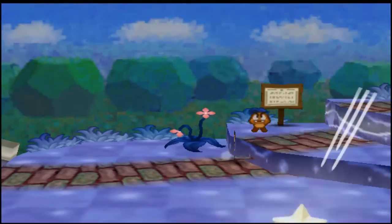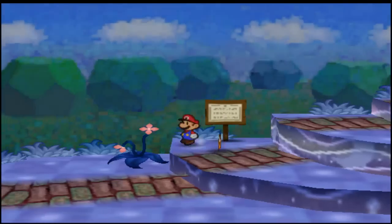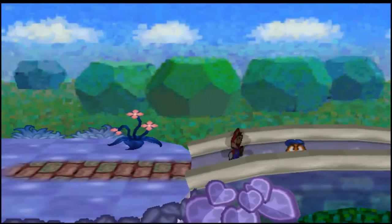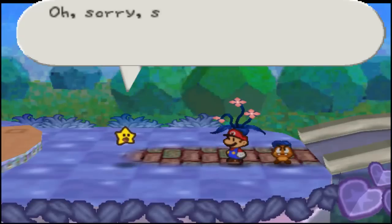We just got done — Princess Peach just told Twink to help us out, and we are just returning to our Mario form. Here's Twink.